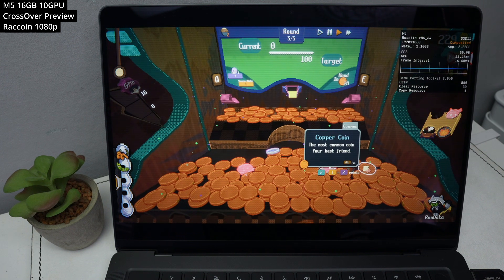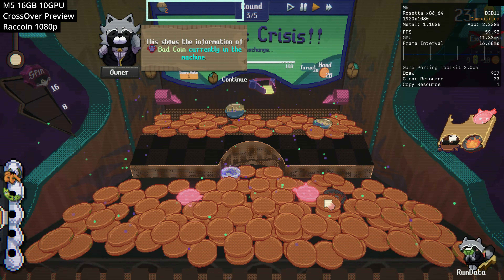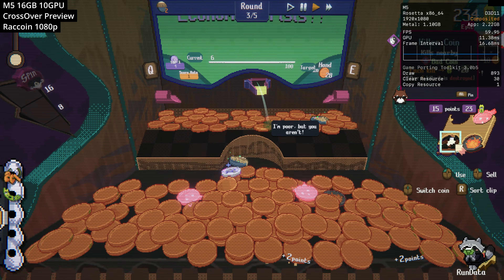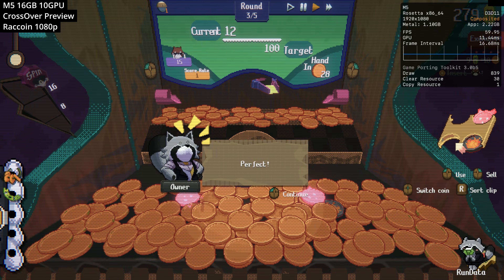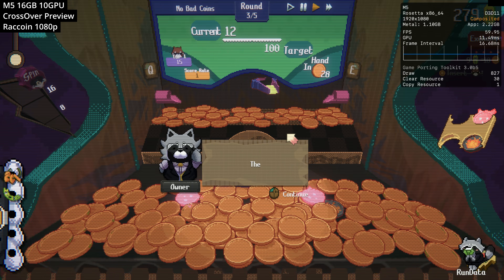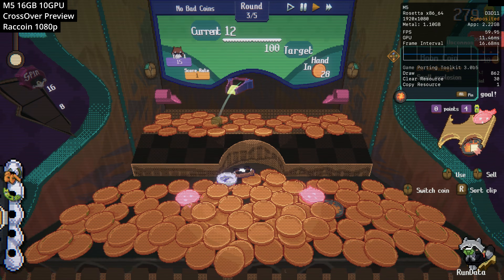Next we're playing Raccoin — a demo of an upcoming release. It's a roguelike deck builder similar to Balatro, combining elements of gambling and roguelike deck building, where you combine special coins with powerful items to trigger wildly satisfying combos. I used to love playing coin pusher games in the arcade back in the day, and I'm really looking forward to the full release coming very soon.